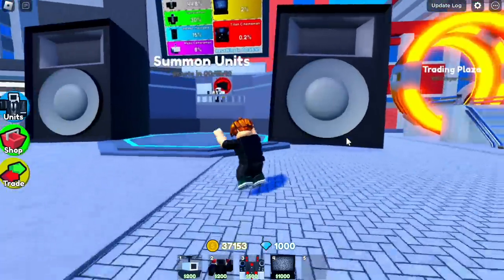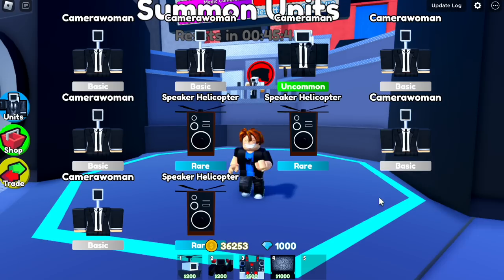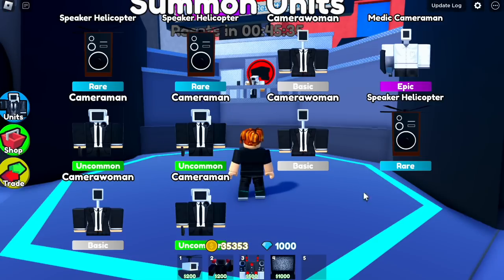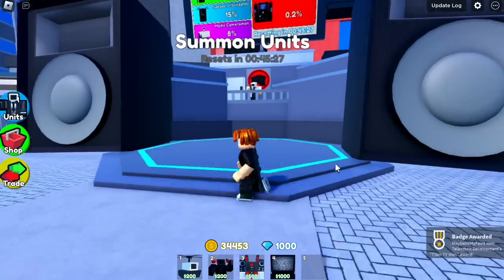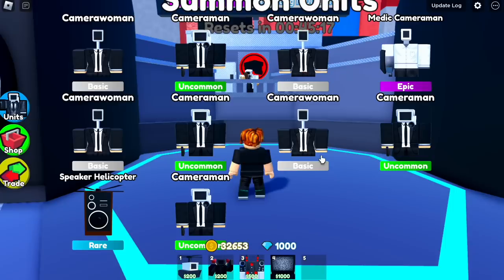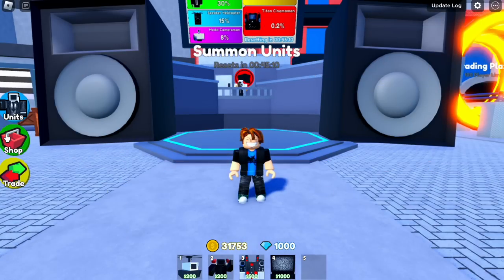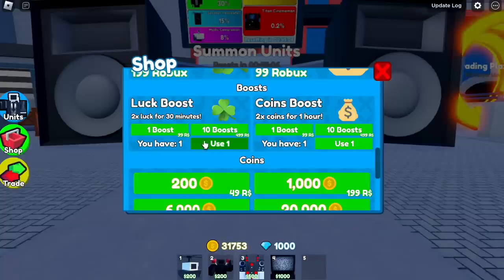So guys, we're going to buy Gems now. We already have 1,000, but we're going to use some of our Coins first. We're going to fast forward this and hopefully get a Mythic Unique, which I will sign later and give away to a random player. Also, there is a free boost that the developers gave us — I think if you're in the lobby one or two minutes before the update, you will be getting a lucky and coin boost.